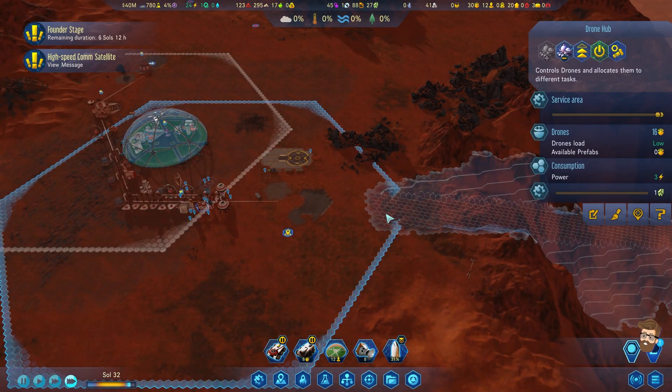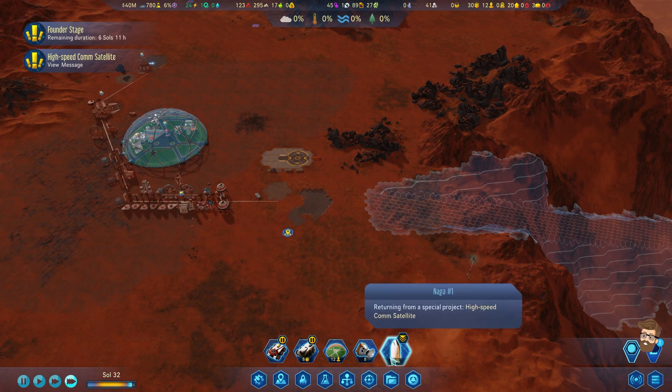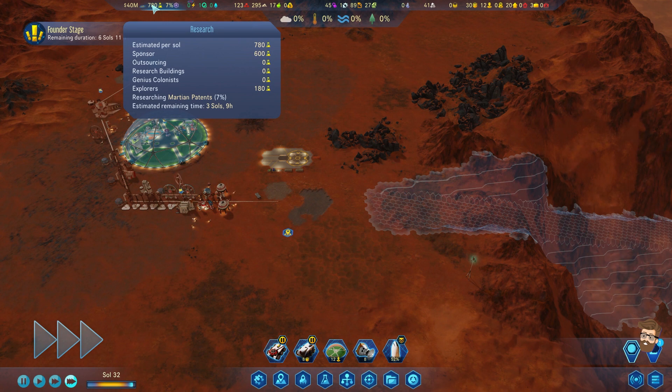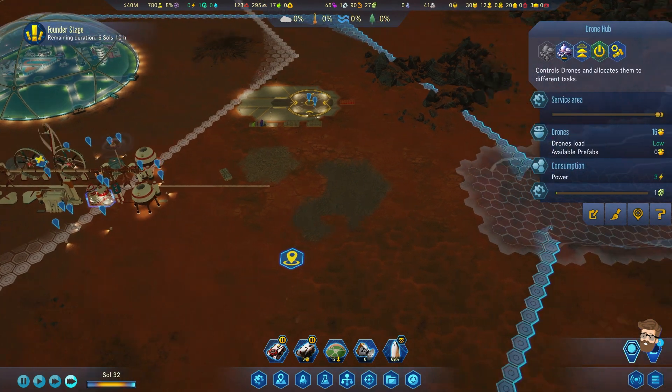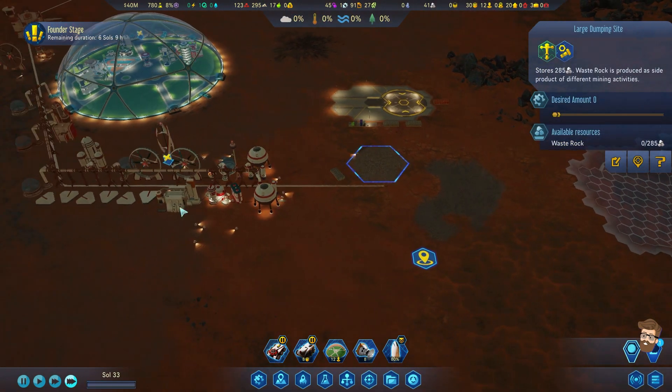And hey, look - it's in the range of my domes. We're actually now at 700... 600 sponsor research, so we're able to get Martian patents done a little bit faster. Are you guys seriously just out of range of this thing? There's also no waste rock here.